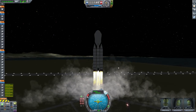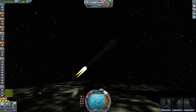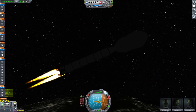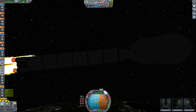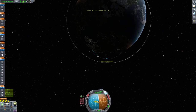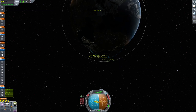Now we're talking. Nice straight launch. Fast motion again. Lean it over, we go into a gravity turn. Start our entry into orbit around the planet.